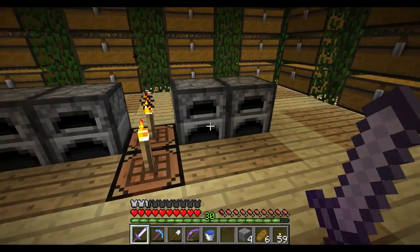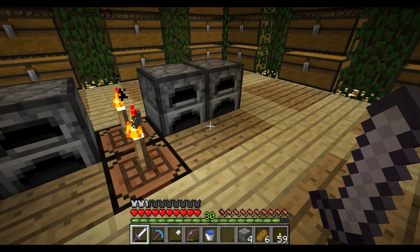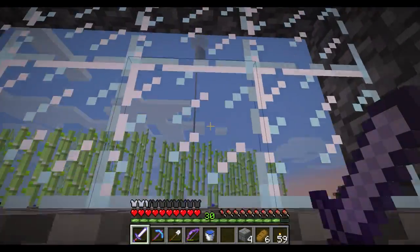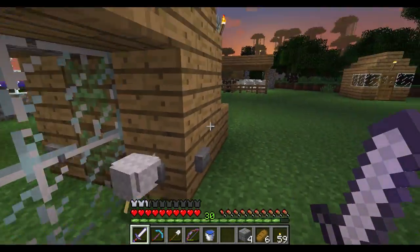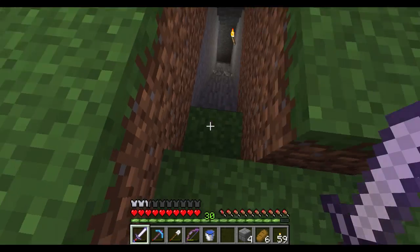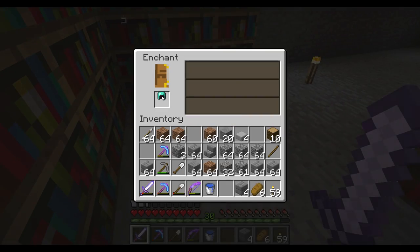Before we do that, I've added four furnaces here. I don't think I had any furnaces last time I showed this to you. And it's getting dark, but I don't care. Also my animals seem to be escaping from my pen. I made it bigger and now they're escaping, so I don't know what's up with that. I'll have to figure that out at some point, but let's do some enchanting.